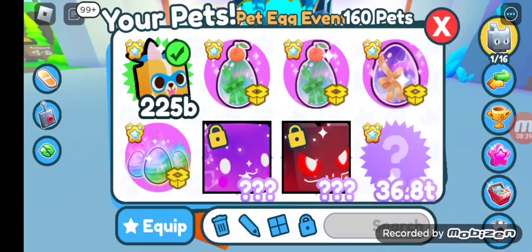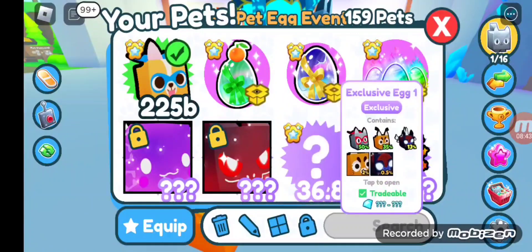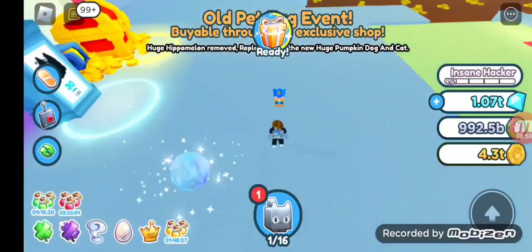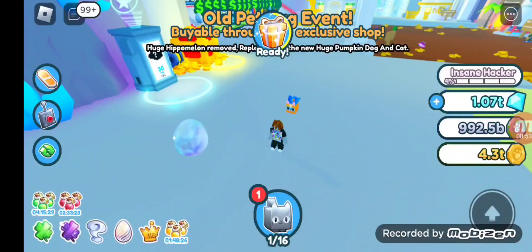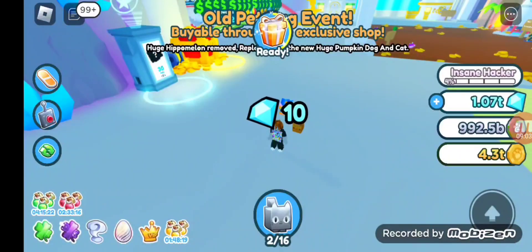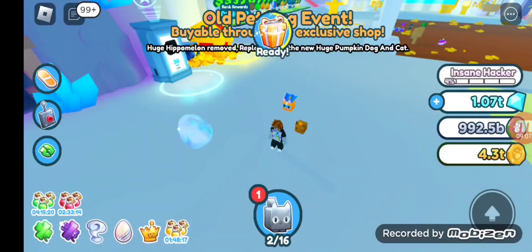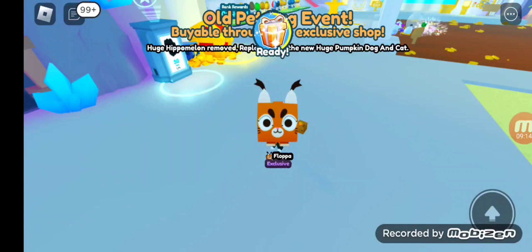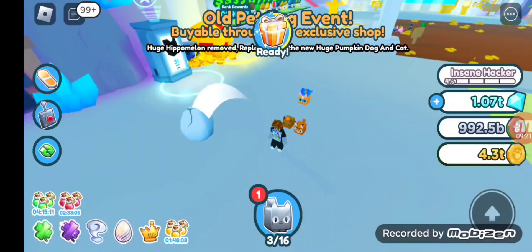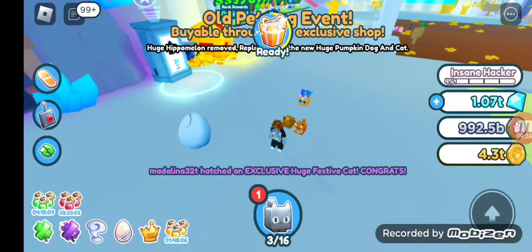I have so many of those pets now. I'm going to delete that one and here are the pets I'm going to be opening. Let's get the exclusive egg too and see what I get. I got a Gothibera! Let's open this one — I got a Flopper! Yes! Let's open the exclusive unicorn egg — I got a rainbow rainbow unicorn!